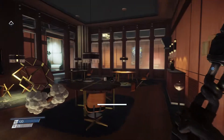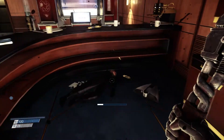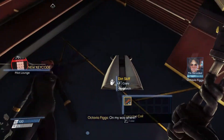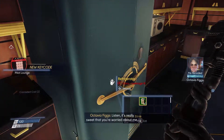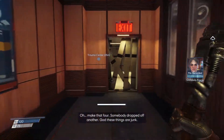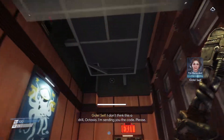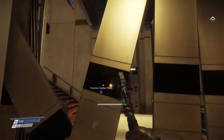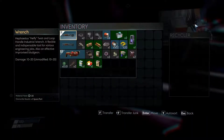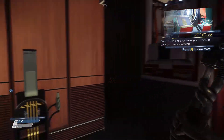Oh, it's just a billiard's thing — I thought it was like a safe. Octavia Figgs. Oh, that sucks. Let's go and see what she has to say. Oh, apparently Octavia didn't listen. Let me see what happened to her. Place items in bin — a recycler. What the heck's a recycler? I don't know what that is, so I'm not gonna use it.